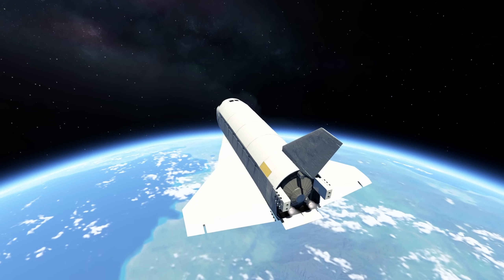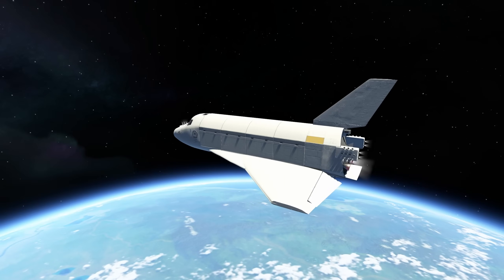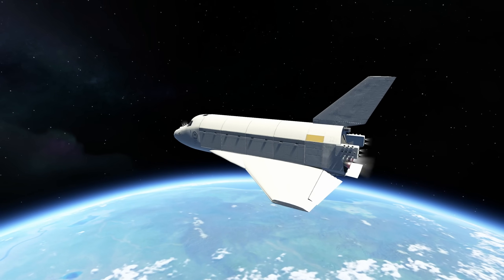The two vacuum engines using monopropellant fuel are firing to keep us out of the atmosphere first. We want to have a stable orbit.